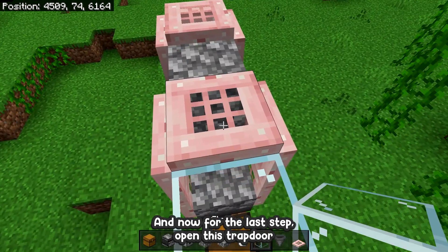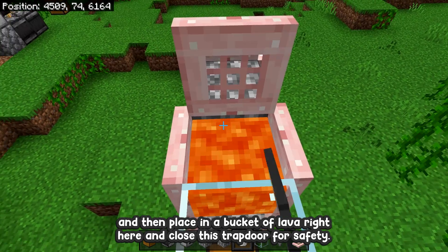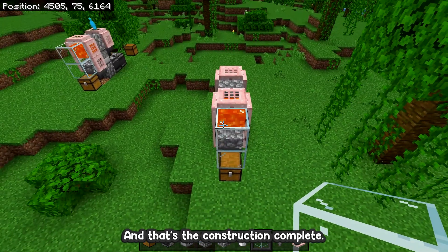And now for the last step: open this trapdoor and then place in a bucket of lava right here. Then close this trapdoor for safety. And that's the construction complete.